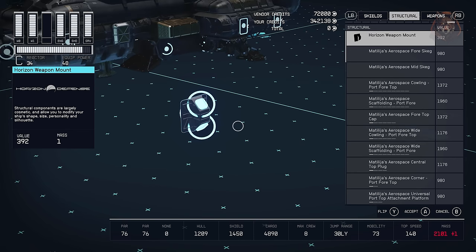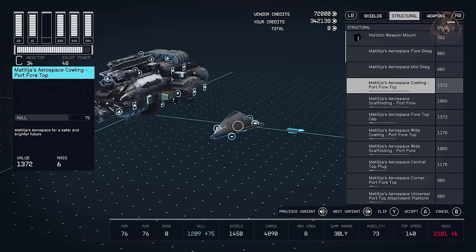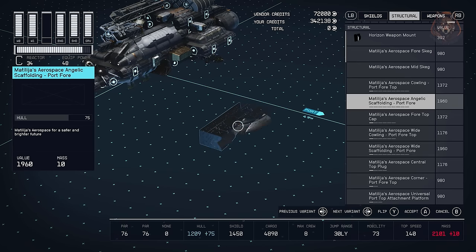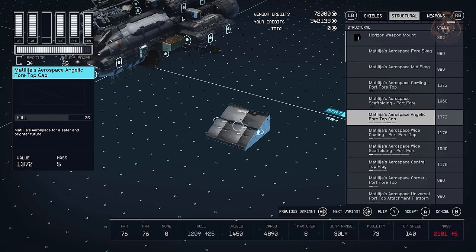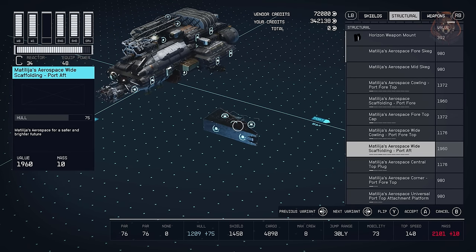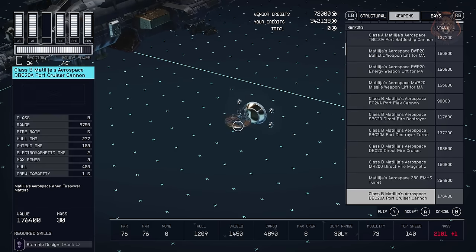Matalija Aerospace — this mod adds a brand new shipbuilder into Starfield. There are a few mods that have done this already but this is the best one I've seen so far in terms of quality matching the game. This mod aims to be the premier ship manufacturer in the Settled Systems and they've provided advanced weaponry, shields, reactor halves, staircases, battle stations, cockpits, engines and a lot more.